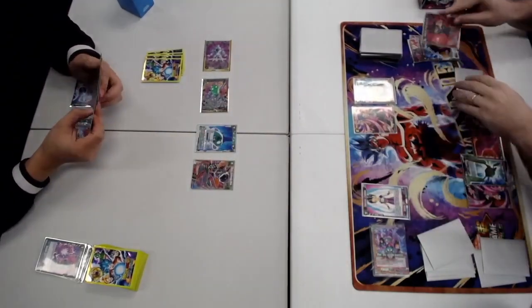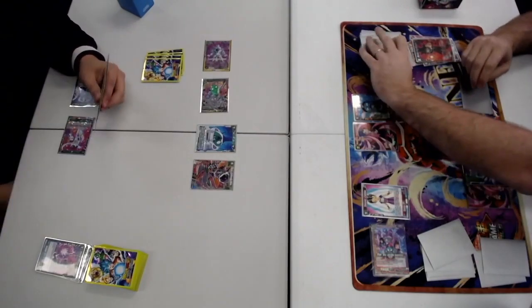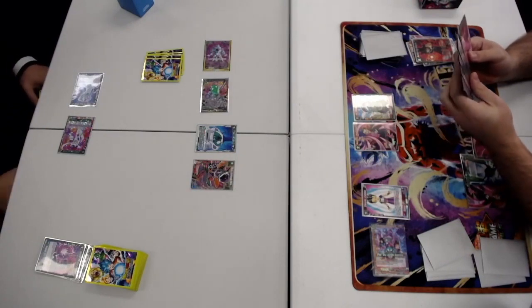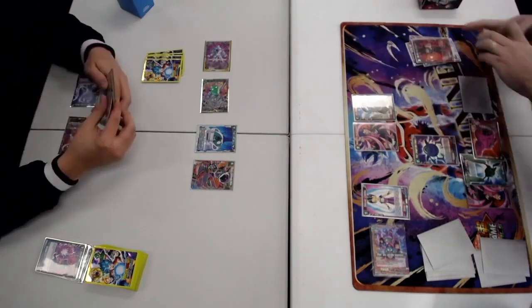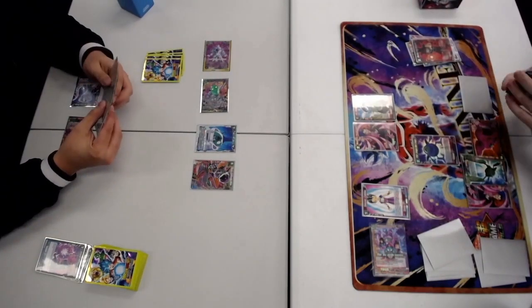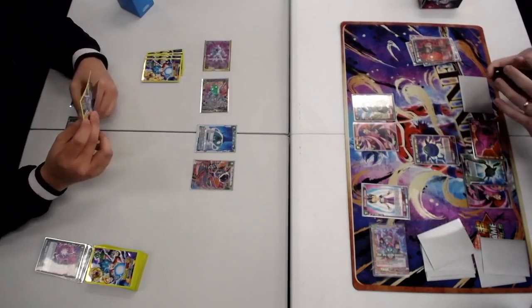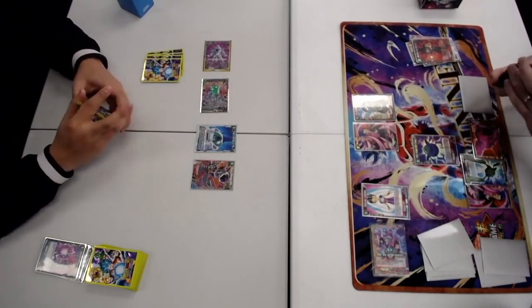He is using the Freezer to KO my Butter, which is a bit sad, using the one drop P-Left which searches the top five for an Earthling with an energy cost of four or less, or a Unison with a specified cost of four.